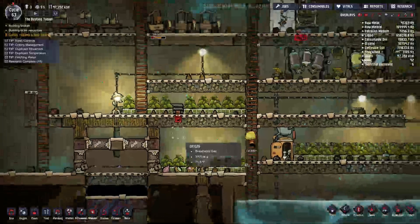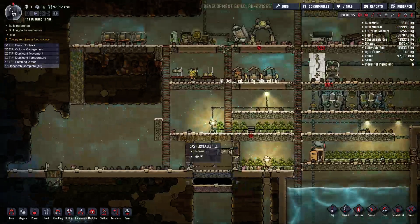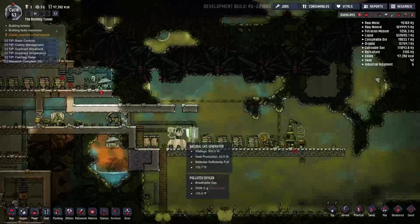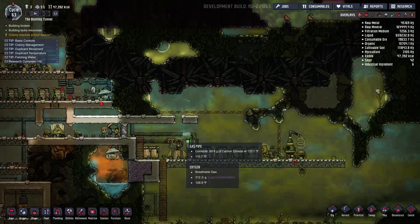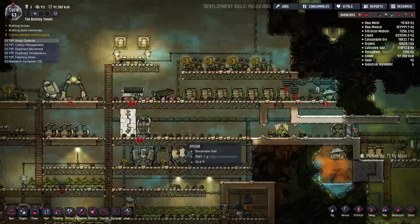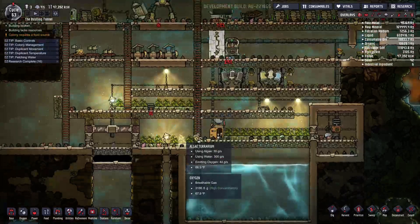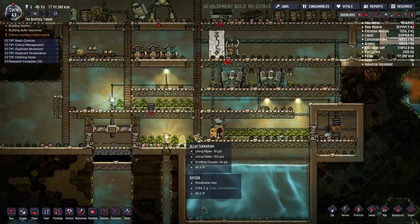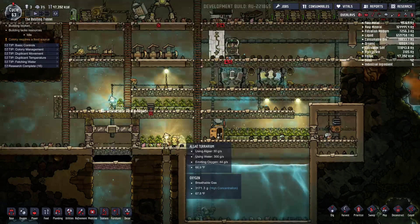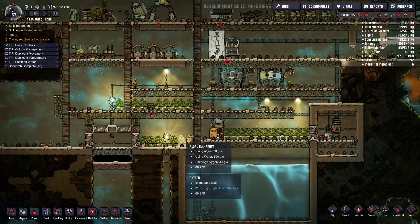What I'm doing is currently using a natural gas generator to produce carbon dioxide, and that carbon dioxide is being put with these algae terrariums. Now there are different ways to produce oxygen, but I'm just going off of this one particular build here.